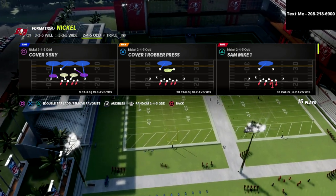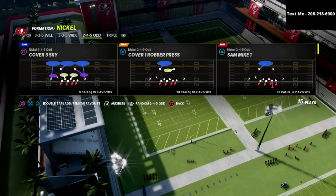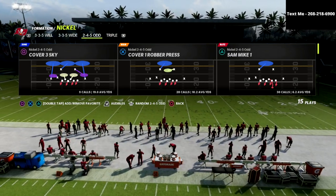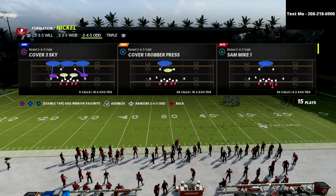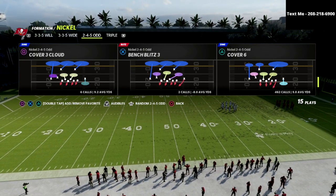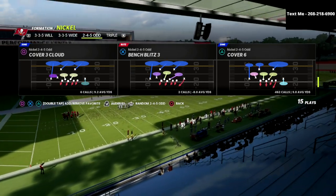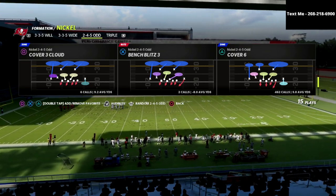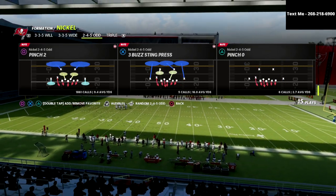We're talking about the Nickel 245 Odd, and I believe that the Nickel 245 Odd is one of the better defenses in the entire game — not only because you're able to get really good pressure, but it also has some really good coverages like Cover 4 Drop and Cover 6 that you don't exactly find in every formation in this game.